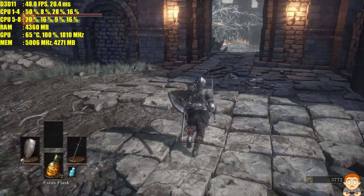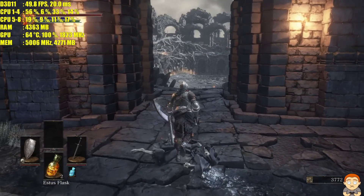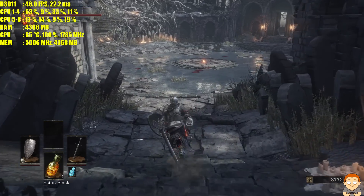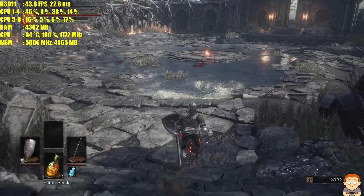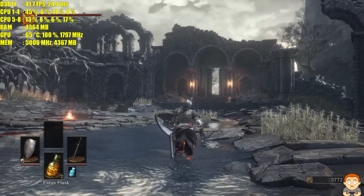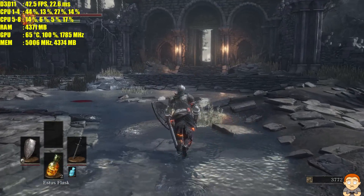A lot of people ask me how I keep my GPU so cool. I use a custom fan curve using MSI Afterburner, and that's what I use for the FPS information you're seeing here on screen. I just customize it to how I like it.